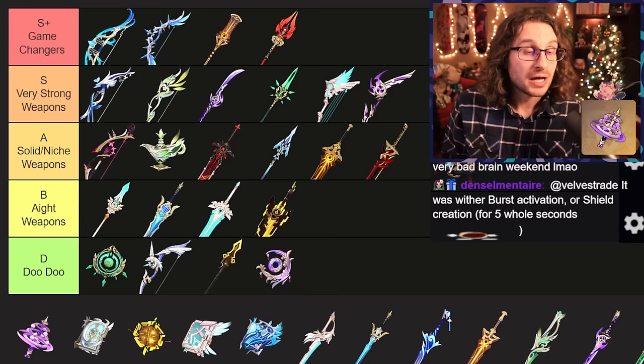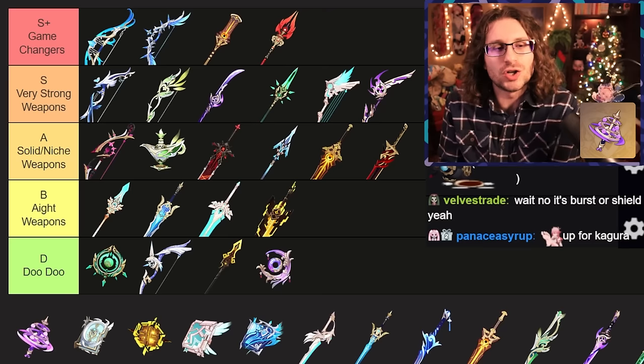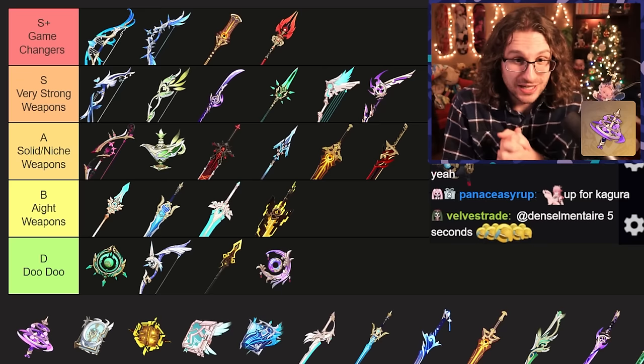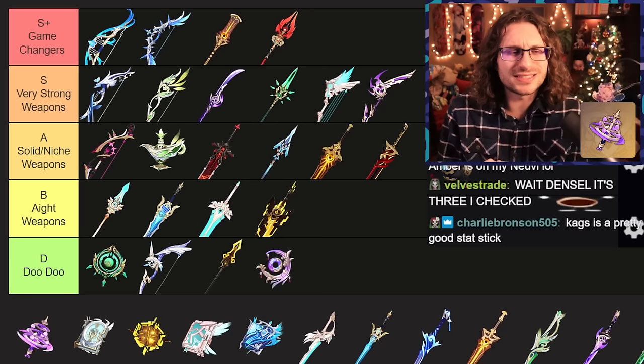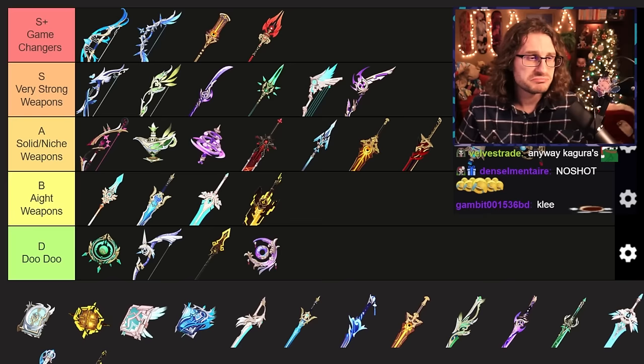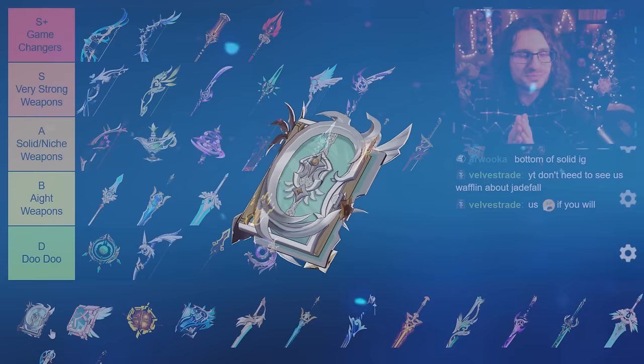Kagura's Verity is up next — the swirly cake pop weapon. Good base attack, gives a lot of crit damage. The passive needs you to use your skill multiple times in quick succession to get maximum value. It's Yae Miko's signature weapon — of course she skills, skills, skills, and then gets the instant attacks. But for pretty much every other character except Lisa, not many characters get the full value out of this weapon. You can run it on characters like Mahito, but it's not a weapon that's necessary by any means. Solid niche — you're not going to complain if you have it because the stats are great.